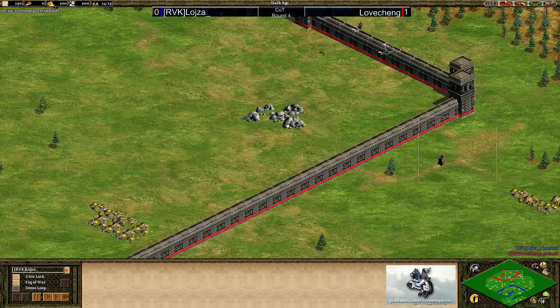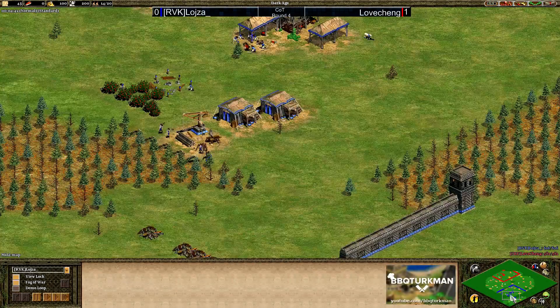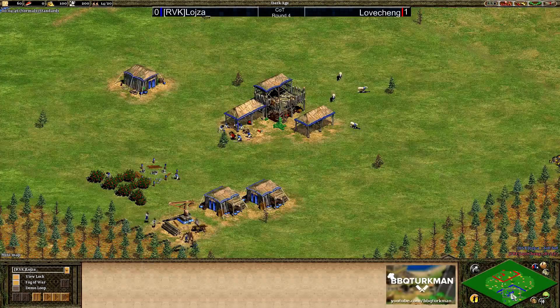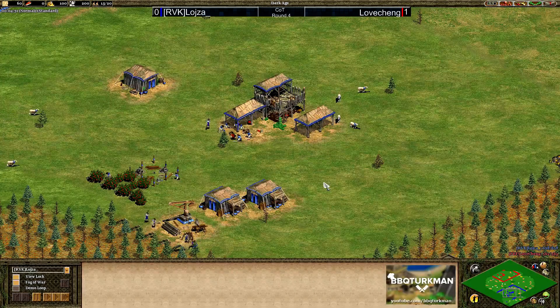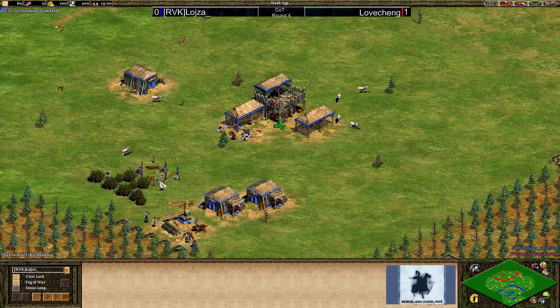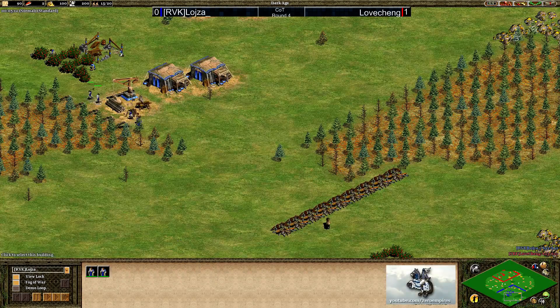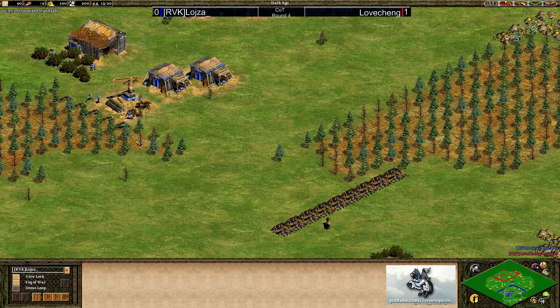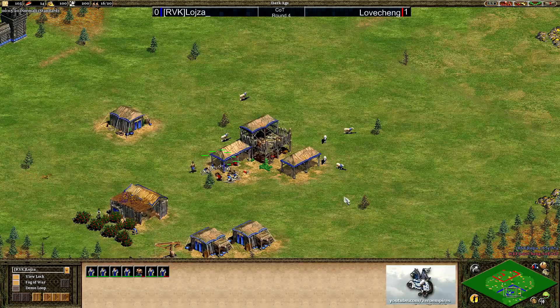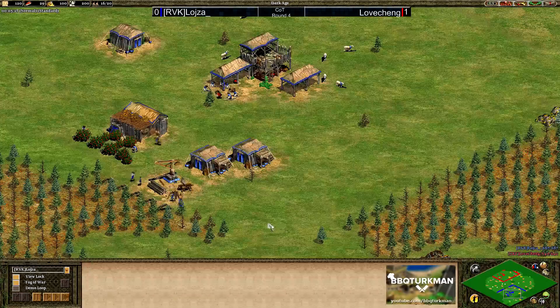It's looking really bad in terms of map for Lovecheng right here. One resource pile is on the outside of his wall and he may have to delete a wall piece to even get that in. Loyser, on the other hand, not only has his home map but a very nice map setup as well. We've seen Aztec wars a hundred, a thousand times before on Arena. It really comes down to paying attention to the minor fine details that these players are using to take whatever advantage they can.